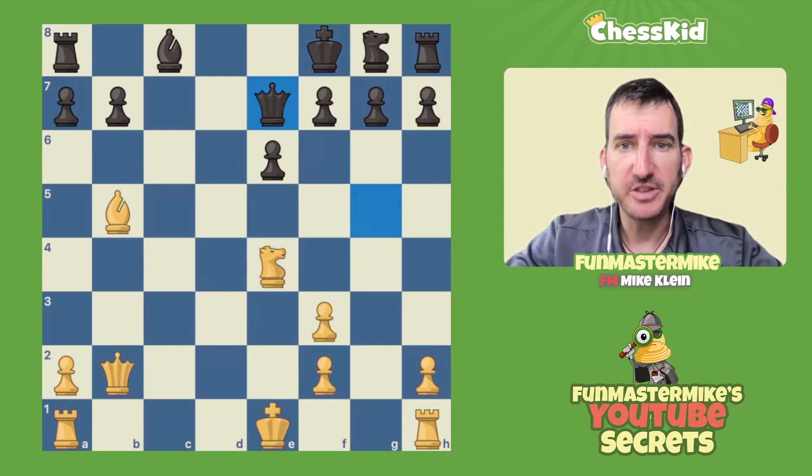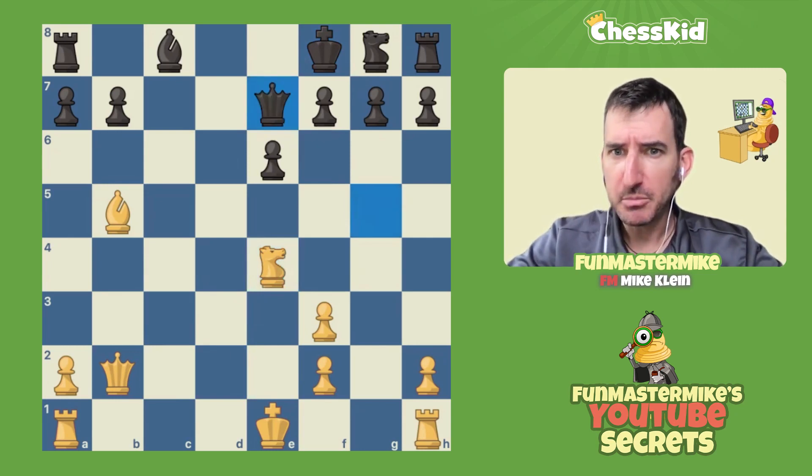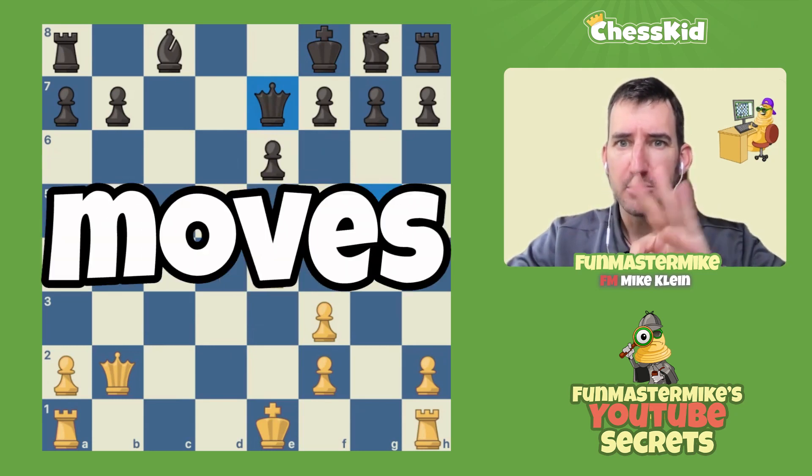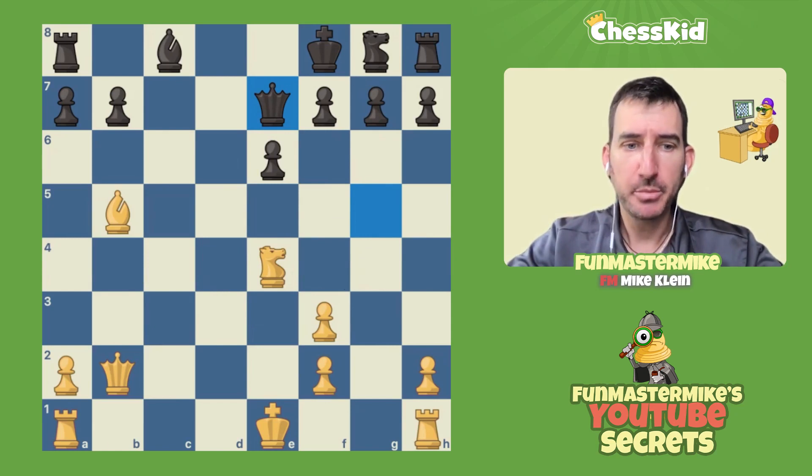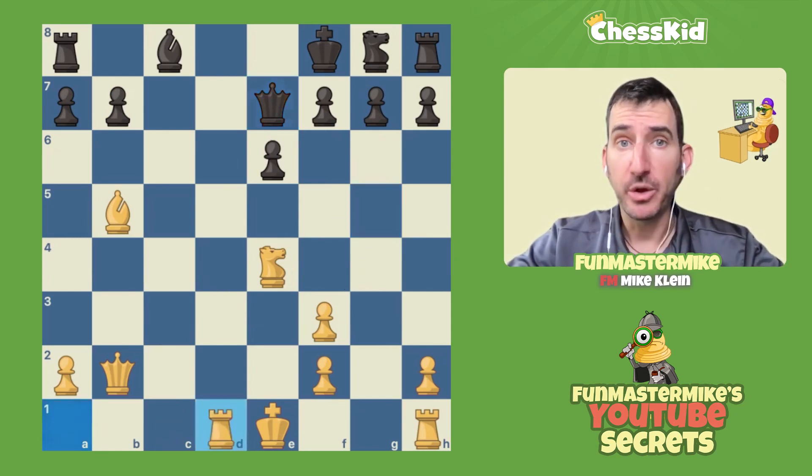And the queen moves back to e7. Now I haven't shown you this, but we're already on move 16. Somehow white won the game in three more moves — amazing. Next move for white is another general developing move, putting the rook on the open file with rook to d1.